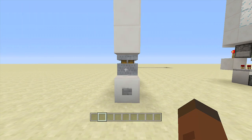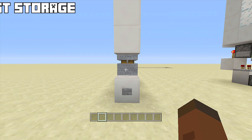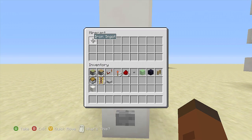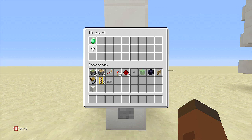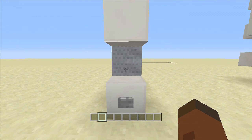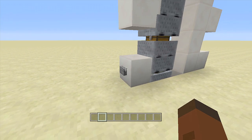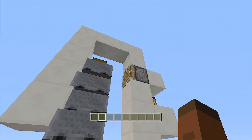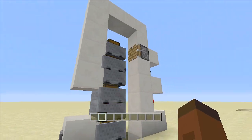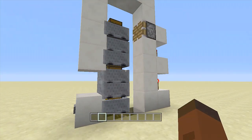Hello everyone, FedEx Gaming here, welcome back to another redstone tutorial. In this video I'll be showing how to build a mine cart with storage system that is only one wide and expandable. Inside my chest I have an iron ingot, but if I click this button it will cycle down to the next chest which has an emerald, and the next chest will have diamonds.